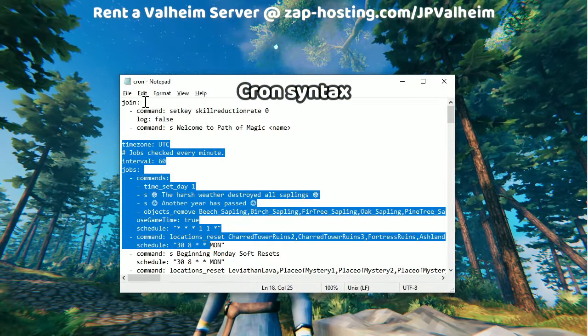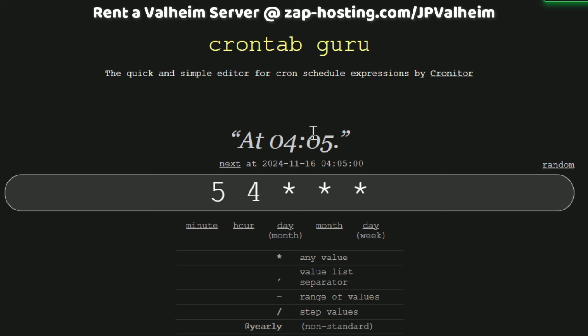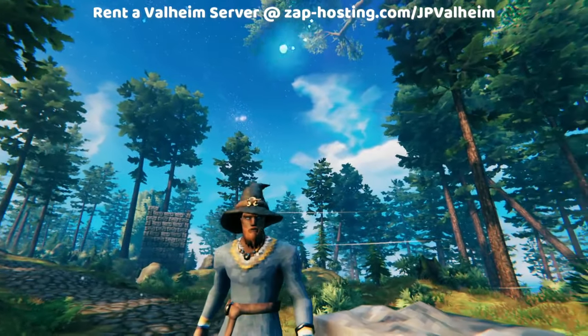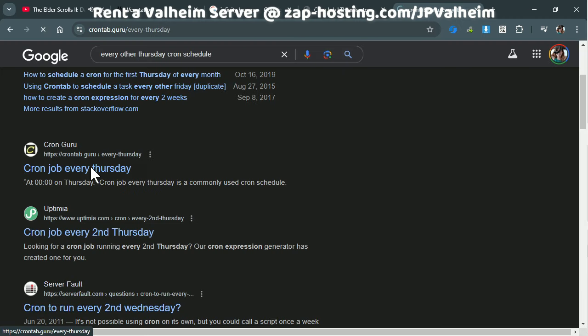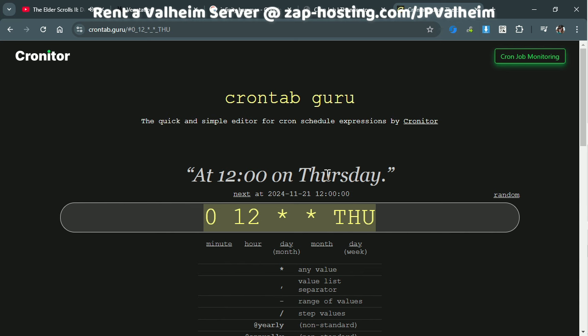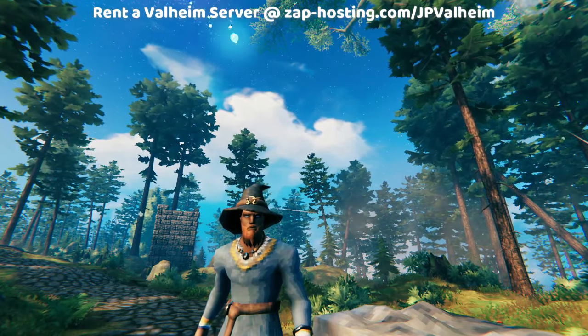The format for Cron has a join section at the top, and then you have the jobs, which are performed on a cron schedule. Cron is not something made for Valheim — it's actually a way of scheduling used all over the place. Let's say you want to figure out a cron schedule for once every other Thursday. We can just search 'every other Thursday cron schedule' and find the answer. We can see that this command would run at midnight UTC time on Thursday. If we wanted to change it, we could make it run at mid-afternoon UTC on Thursday and put that expression in with quotation marks around it.